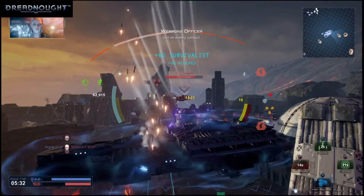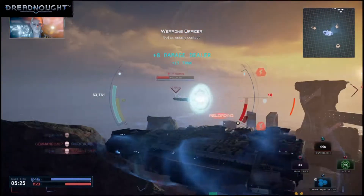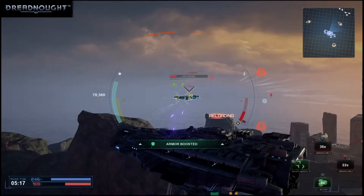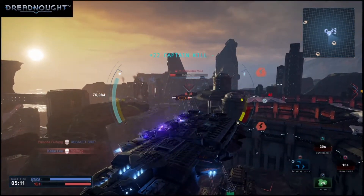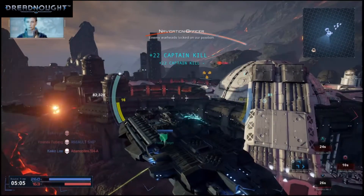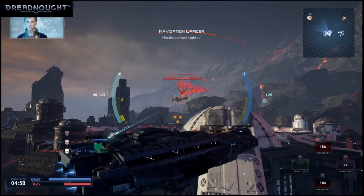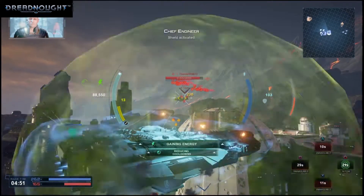Got an enemy contact. Reloading. Let's harden up. Engaging exoshell. Interceptor jet locked on enemy. Exoshell offline. Understood. Swapping to primary weapons. Enemy warheads locked on our position. Hostile contact sighted. Still prepping interceptor jets, Captain. Shield activated. Engaging.